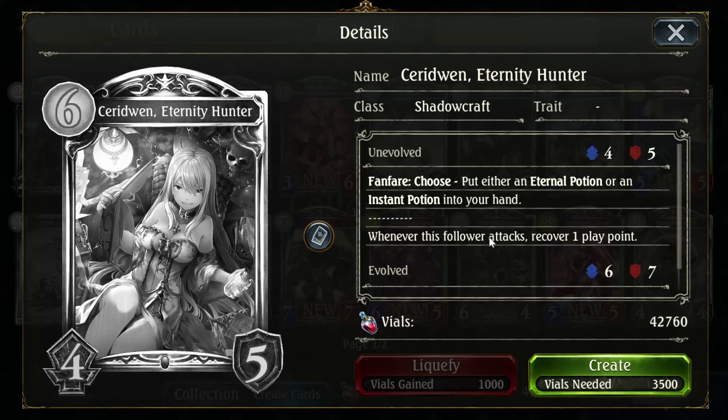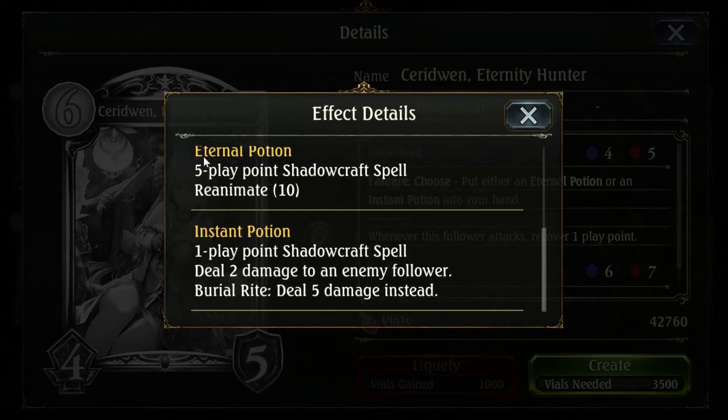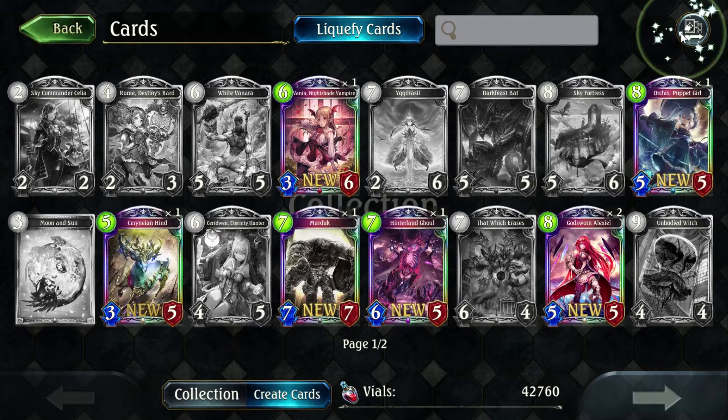Saradwen, you're back — Eternal Potion or Instant Potion, and if it attacks recover a play point. Eternal Potion: reanimate 10 for 5. I'm glad we're going to see a lot more Zeus's in Unlimited — that was sarcasm. Instant Potion: 1 play point Shadowcraft spell, deal 2 damage to an enemy follower. Burial rite: deal 5 damage instead. So really, Eternal Potion every single time, and every single time the answer is going to be Zeus.